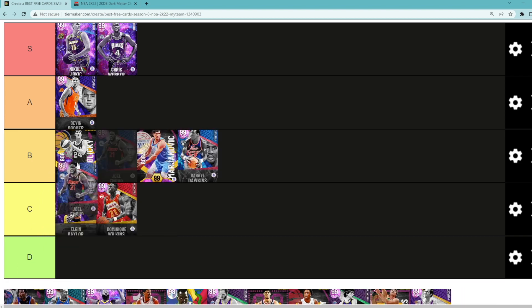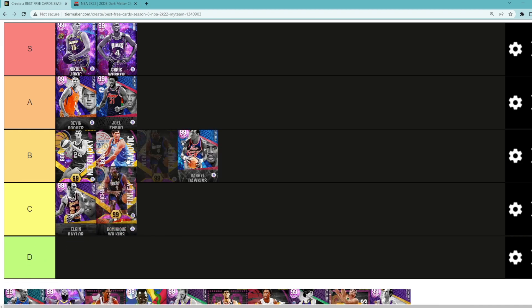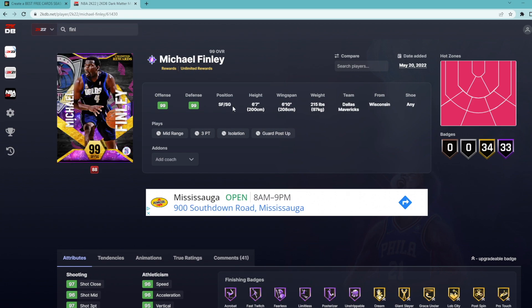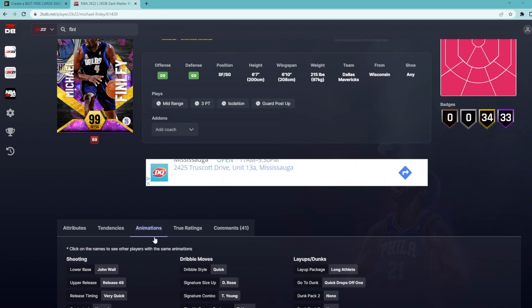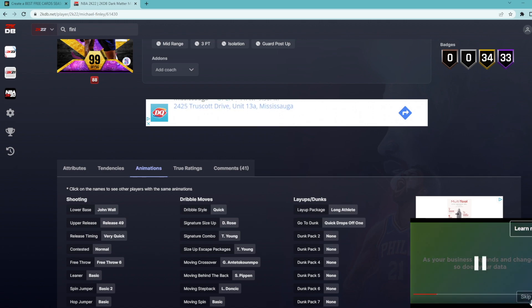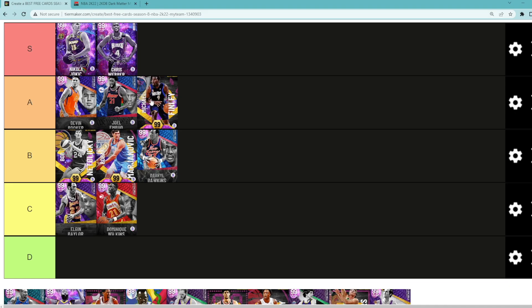Looking at Invincible Joel Embiid — he's probably going in A tier at the power forward spot. I think he's better than Bob Pettit, Boban, and Darrell Dawkins. Looking at Dark Matter Michael Finley — I feel like he's got to go in A tier as well. If you know how to use this Finley card, he can still be super effective. He's a small forward/shooting guard, 6'7" tall with a 6'10" wingspan, good stats across the board, 33 Hall of Fame badges. He's literally got the best triple-threat sigs in the game, so if you're really good at dribbling, Michael Finley is still going to be a super elite card. I think for most people he's going to be in A tier.